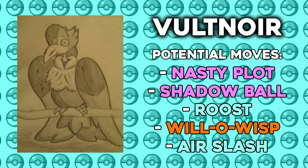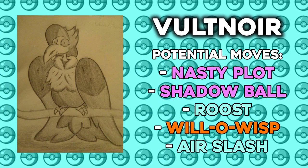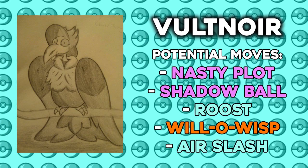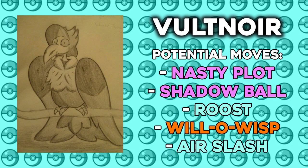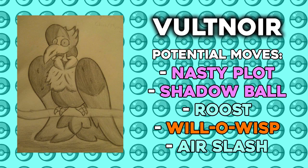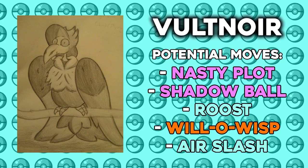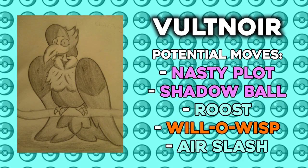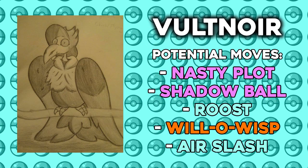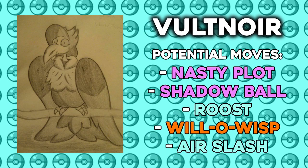Some of its potential moves that I came up with are Nasty Plot. This way, you can actually raise your special attack, so that stat goes a lot higher once you use this move. Secondly, I gave it Shadow Ball. After using Nasty Plot, Shadow Ball will hit extremely hard, especially when it gets the same-type attack bonus. I also gave it Roost — there's no such thing as a good bulky pokemon without insanely awesome recovery. Roost is a really good move; it will restore a lot of Voltnoyer's HP, which will help it last a lot longer on the battlefield. Next, I gave it Will-O-Wisp. A tanky pokemon with Will-O-Wisp is always hard to take down. Even though Voltnoyer's physical defense isn't that amazing, with Will-O-Wisp it will be able to withstand physical moves even better than before, since being burned cuts down the attack by half.